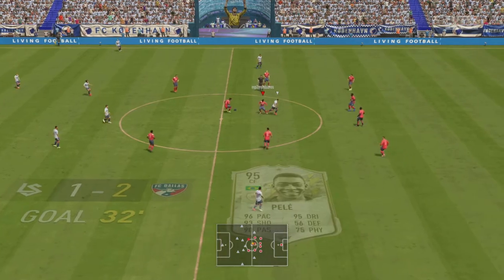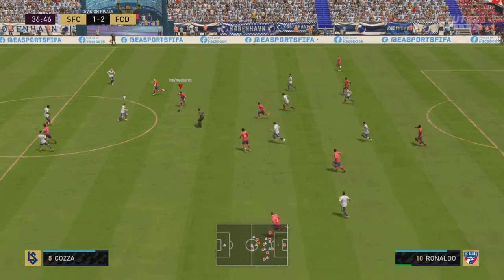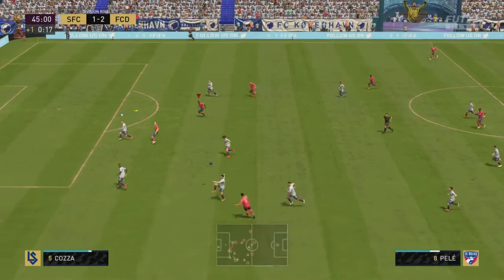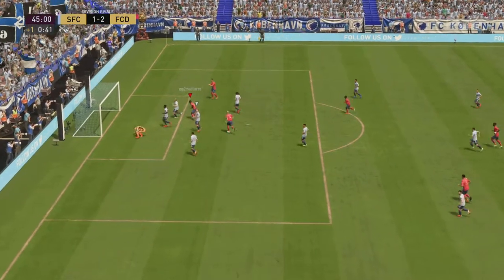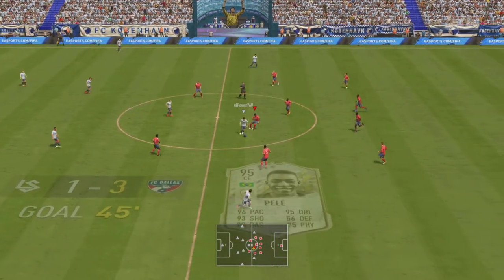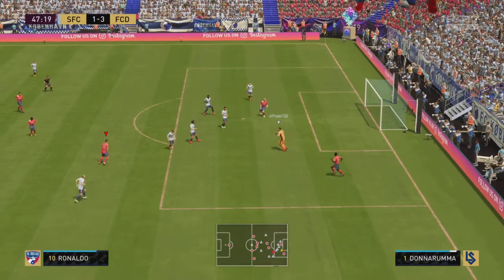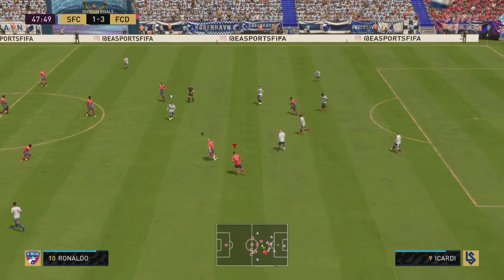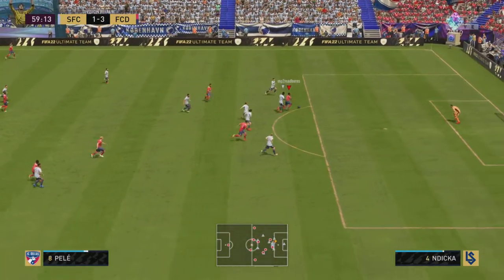That should have never worked, but Ronaldo to Pele — nice! Baker with another interception. That's what he's good at, just finding the paths where the ball's going. Baker makes a run, finds Pele — does it actually very well! Baker's got some good passing because that was right on a dot to Pele and Pele just finished it home. Maybe that's a dynamic duo.